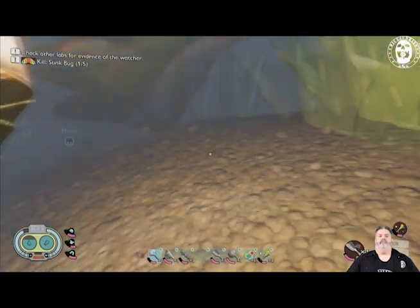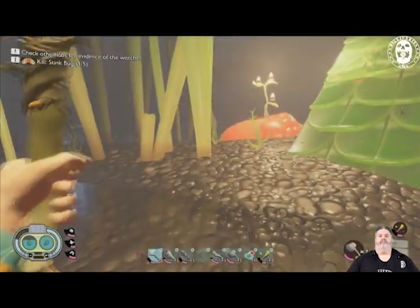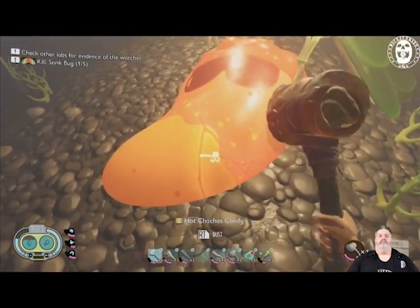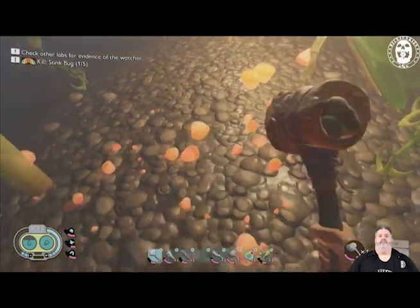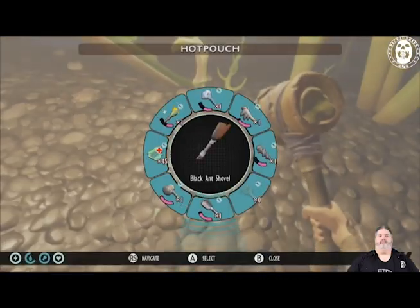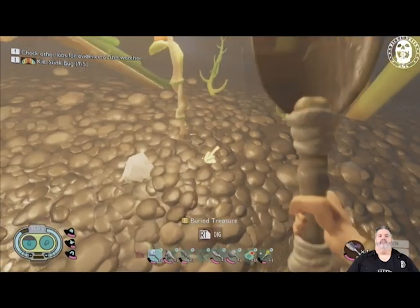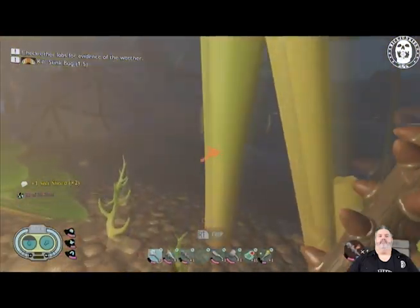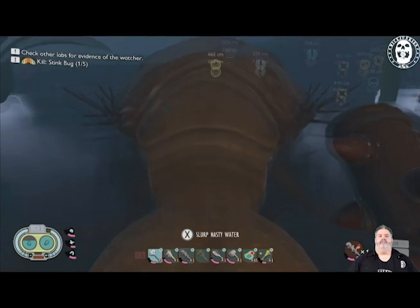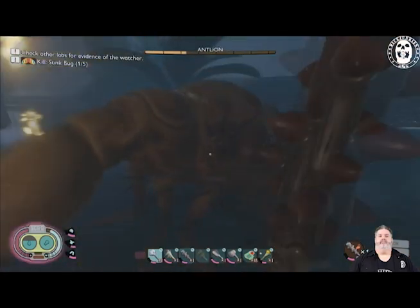Speaking of the island, there is one over here on the island that I found right next to the science station. There's something else we can dig up — more salt. If you're having problems with the antlions, get them to come out of there and chase you towards the water. They'll get stuck in the water and they can't do anything, so you can just lay into them as well. That's just one way to attack them if you're struggling, though it doesn't help with all the antlions since some are nowhere near water.